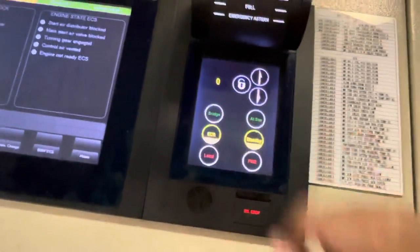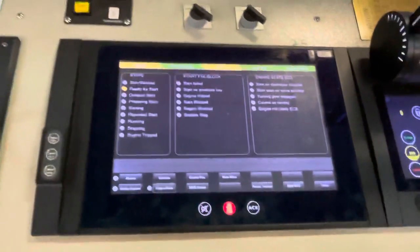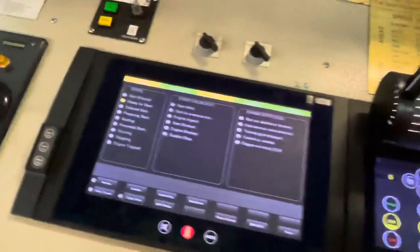Standby is there, ECR is there, bridge control is there, but now it is in ECR control so I have the control. Once the motorman gives me the indication that the indicator cocks are closed, I will give control to the bridge. They will take the engine on fuel and we'll go for maneuvering.